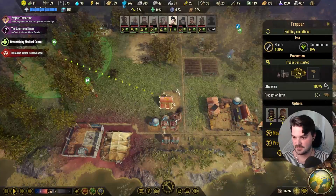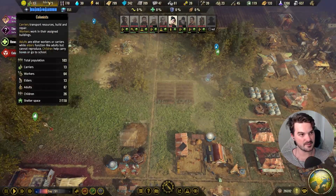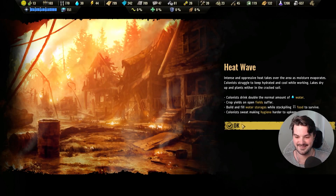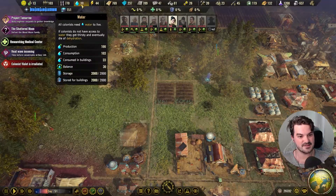We also want to upgrade the hunting lodge. It looks like I think I might have found a little bit of an exploit where if we sell — okay, our production is 166, consumption is 103.